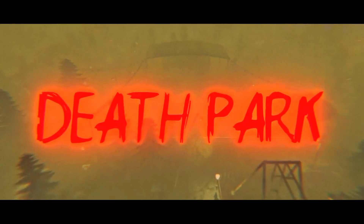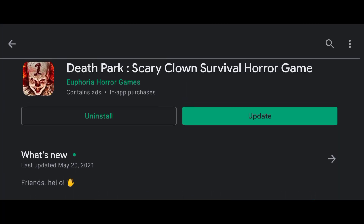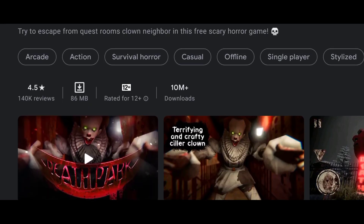This game is Death Park. This game is a survival game. This game features a clown as the main villain. It has a 4.5 rating on the Play Store.